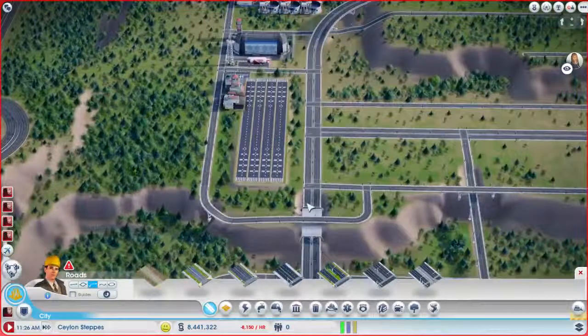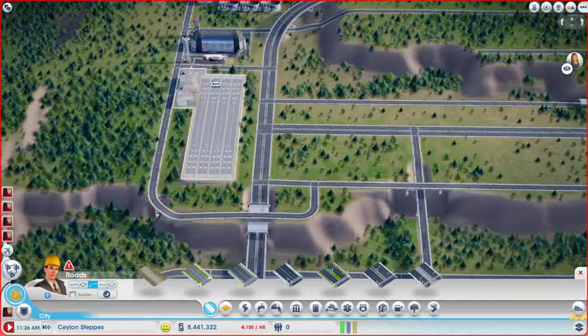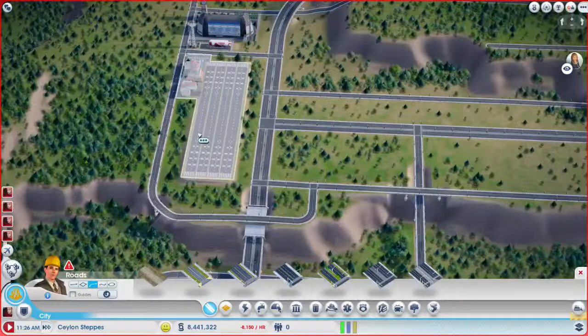So I just want to add some more routes to get the sims around, make sure they can get to where they're trying to go, especially from the mass transit here. Because I'm really going to try for a high wealth tourism city here — that's what I decided.